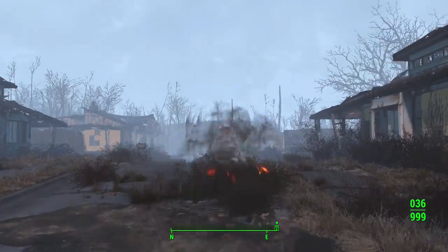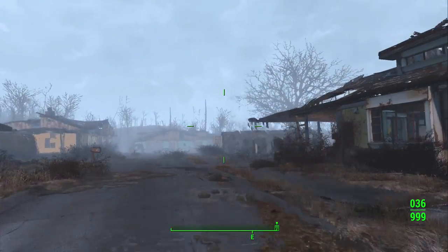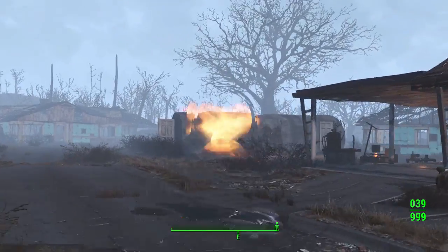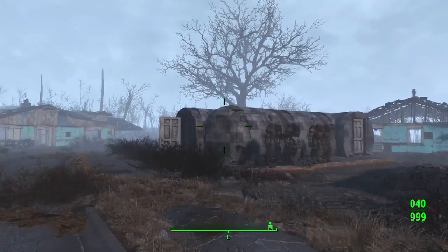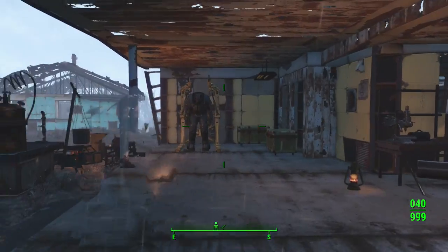From here, if you did it fast enough, you will notice that even though you are standing, you will still be invisible. At this point, if you did the glitch inside power armor, you can get out of the power armor and you will still continue to be invisible.